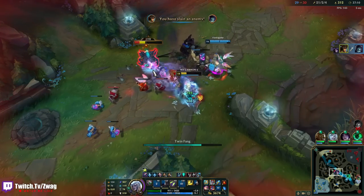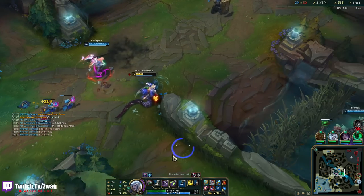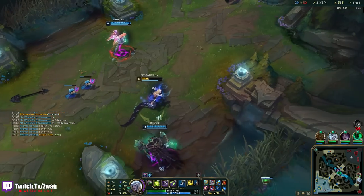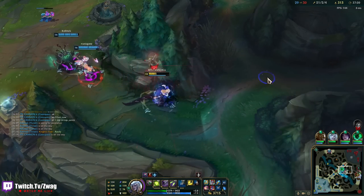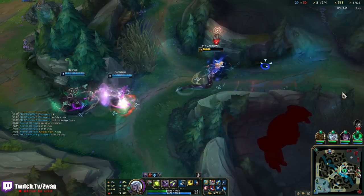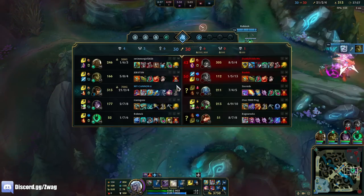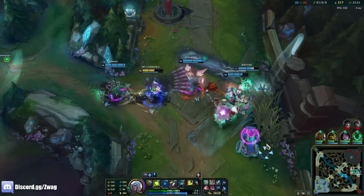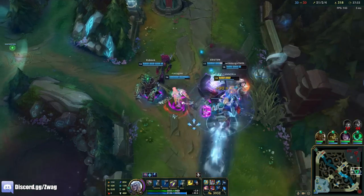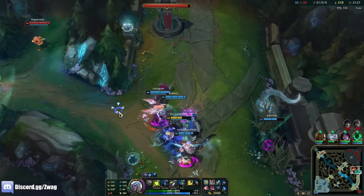He actually can kind of fight me. Gotta go bot — hopefully there's something I can lifesteal off of. Viego's strong now, he's doing damage. I thought Ivern was right there but he's dead. We have a cannon — that's about it.